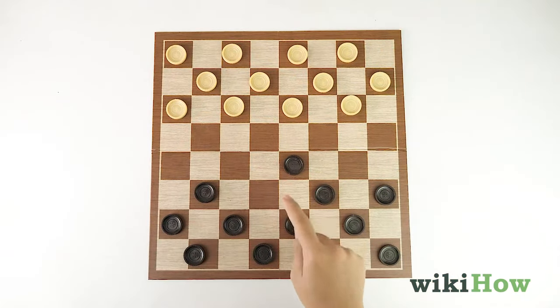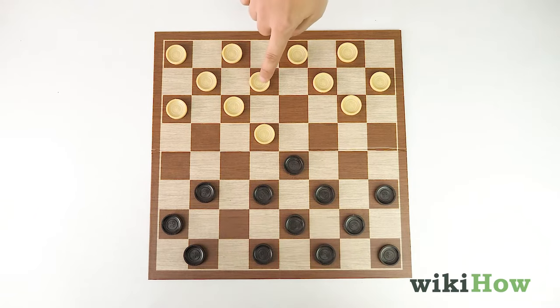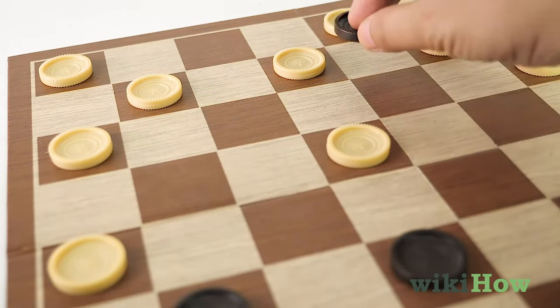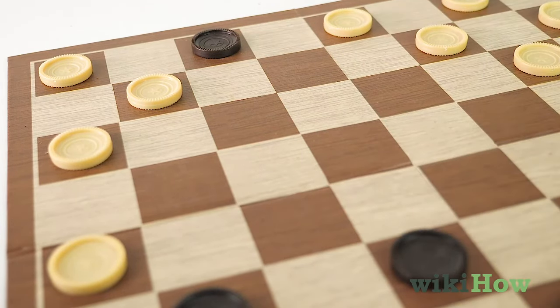Always try to control the center of the board during a game, which will keep your options open and prevent your opponent from gaining the upper hand. Don't forget to keep an eye out for opportunities to double-jump your opponent too, which will help you capture more of their pieces faster.